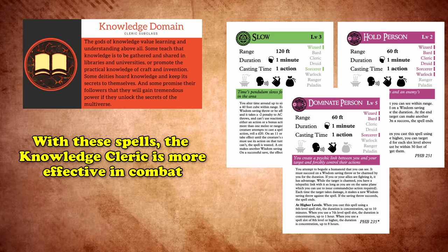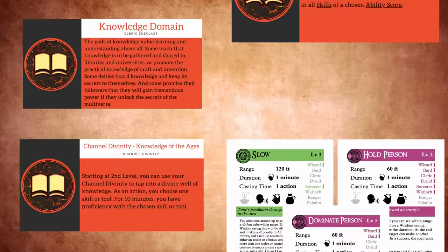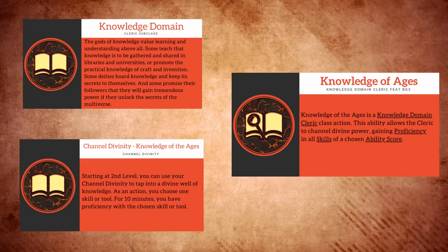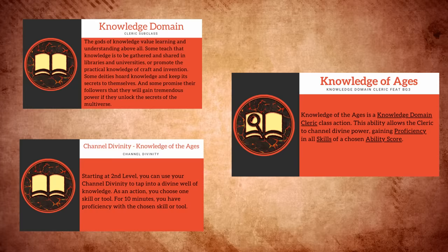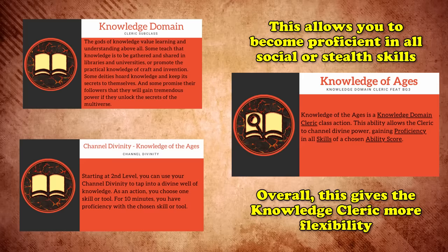That roleplay effectiveness is evident in the changes to the Knowledge Cleric's 2nd level Channel Divinity feature, Knowledge of Ages. Normally, this Channel Divinity allows you to choose a skill or tool and become proficient in it for 10 minutes. However, in Baldur's Gate 3, Knowledge of Ages now allows you to pick an ability score and instantly become proficient in every skill of that chosen ability until you take a long rest. This is an amazing buff since it allows you to become proficient in all talking skills, or all stealth skills, providing a multitude of ways to customize your build on the fly.